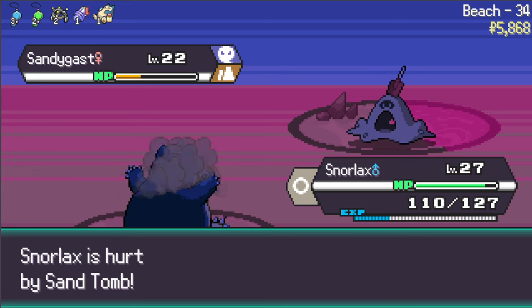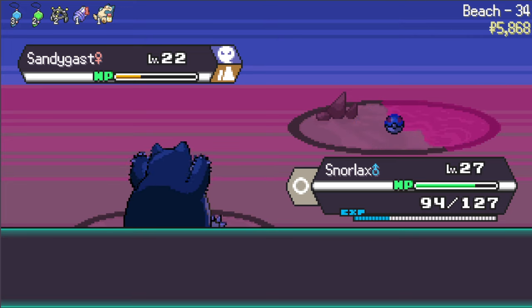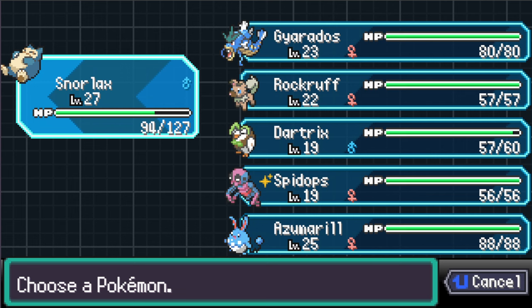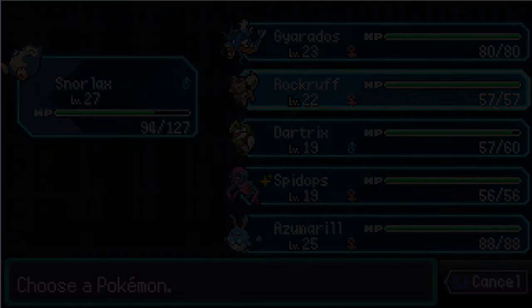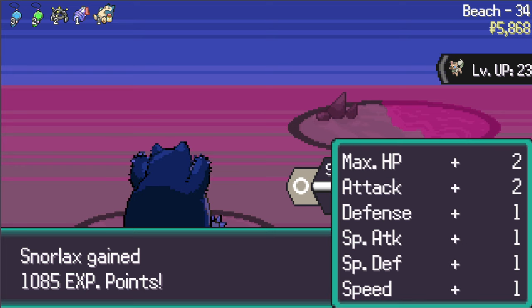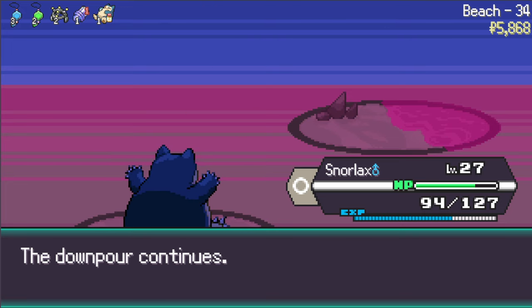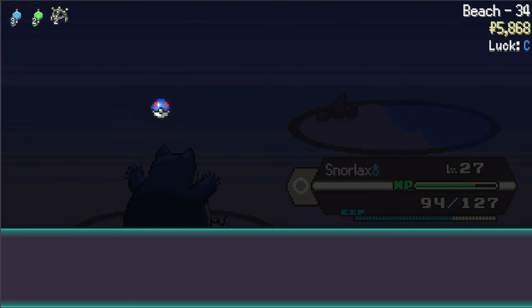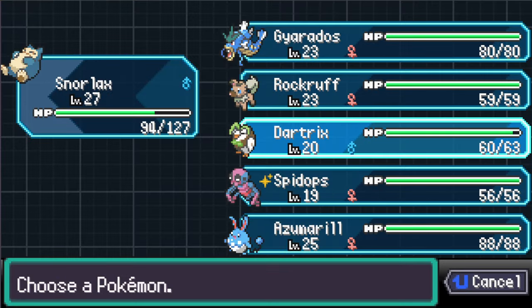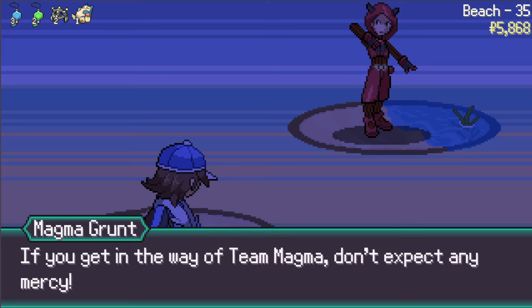Oh gosh, there's a ghost type I could use - I think we just take the experience for killing it. Maybe I should catch it - haven't caught it before. Don't do a Sand Tomb on me! Let's throw a Great Ball. I really wish I got that Mareanie. Snorlax was freed from Sand Tomb - I would hope so. Can we get Mareanie back? Rare Candy makes sense a little bit on Dartrix. Let's go!